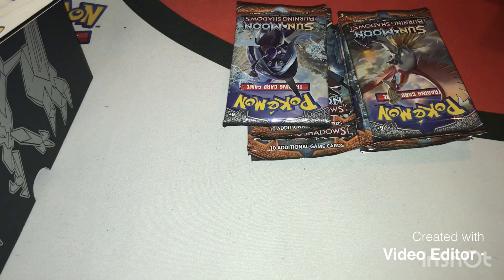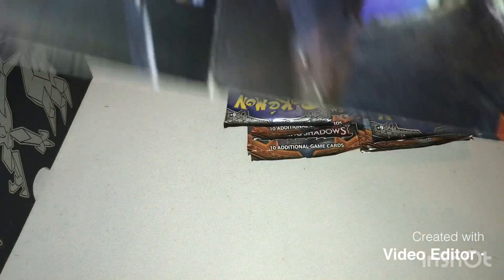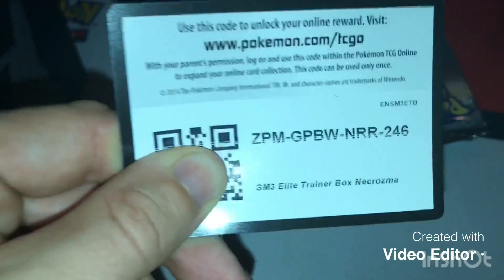We are going to open up these sleeves just in case I get anything good. Usually I get good or decent stuff in the Elite Trainer Boxes. If you unpeel the Trainer Box very carefully and nicely, you've got this nice art on it. But if you do that, your Trainer Box is not going to always stick back together. We'll do it this time. Code card for the Trainer Box.